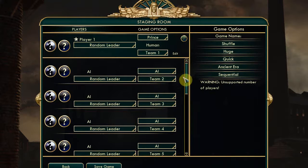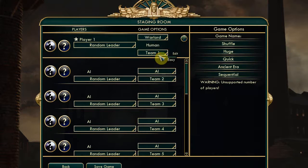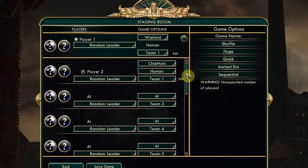I'll be player 1 I guess. I'm going to knock the level down a bit from Prince to Warlord because I haven't played it for a while. And you're going to be human as well. You're going to be in the same team as me - we'll be allies. Because you haven't played it, I'll make you Chieftain. Settler is just too, too easy. We'll make you Chieftain because you've got some Civ III experience.